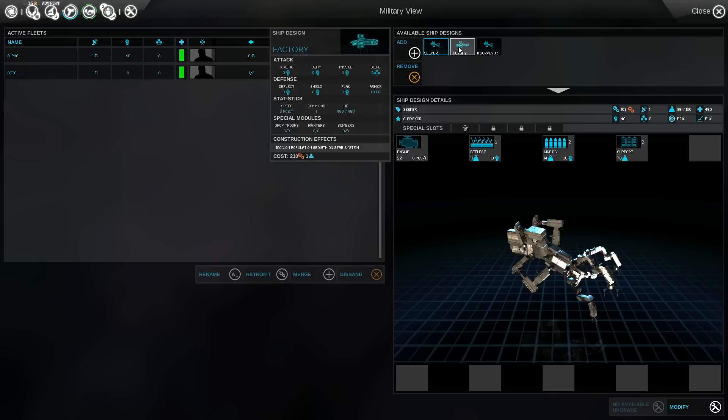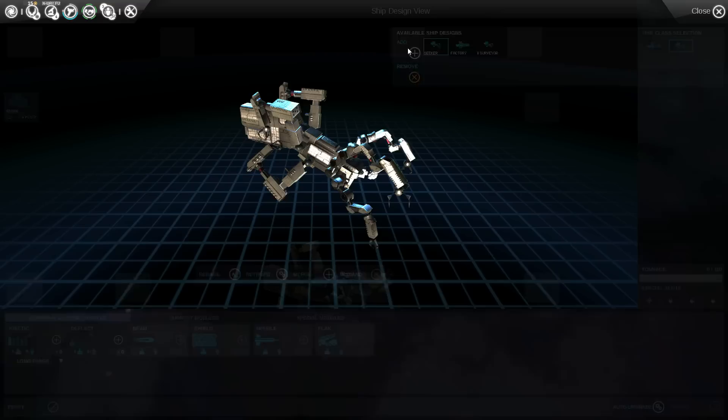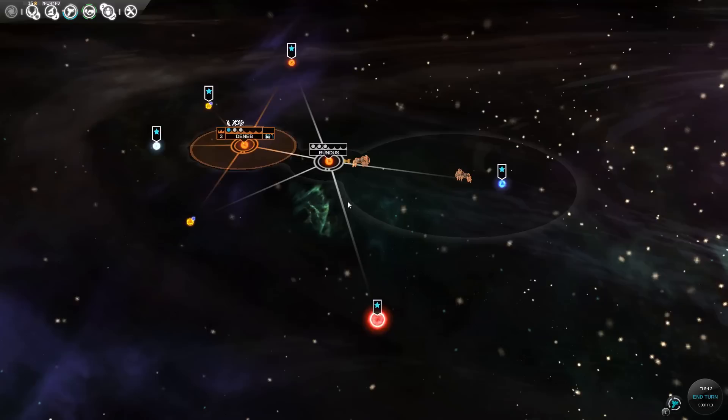I'm not going to be needing a Defender so I'll remove that. We've just got a Seeker so I might want to upgrade that, and we'll keep the factory as well. In Disharmony I think there's a limit of 20 designs you can have, so once you hit that limit you have to be careful. I think there are a couple of tiny bugs to do with resources at the moment — or they might be features — but I'll go into that later. It's a very early patch so I think they're going to fix most of these small bugs in the coming days and weeks.